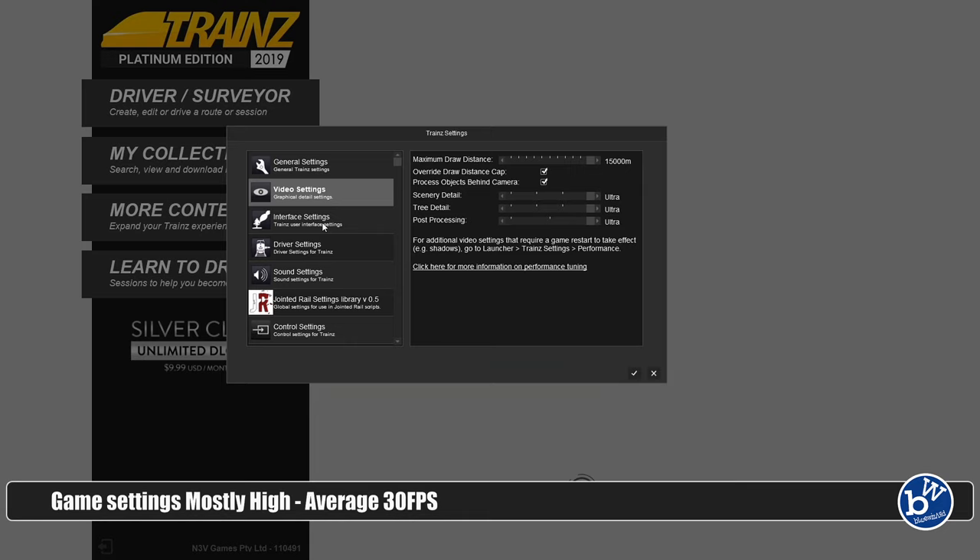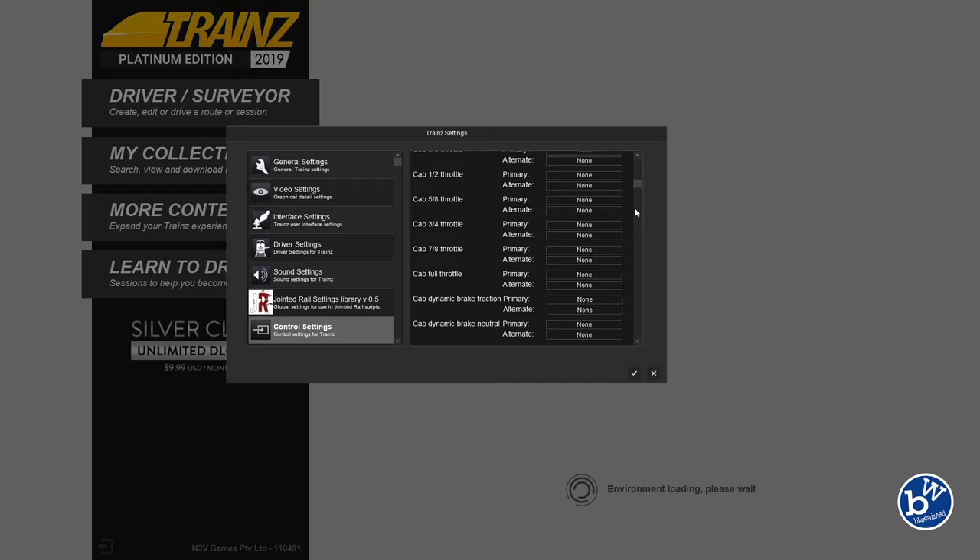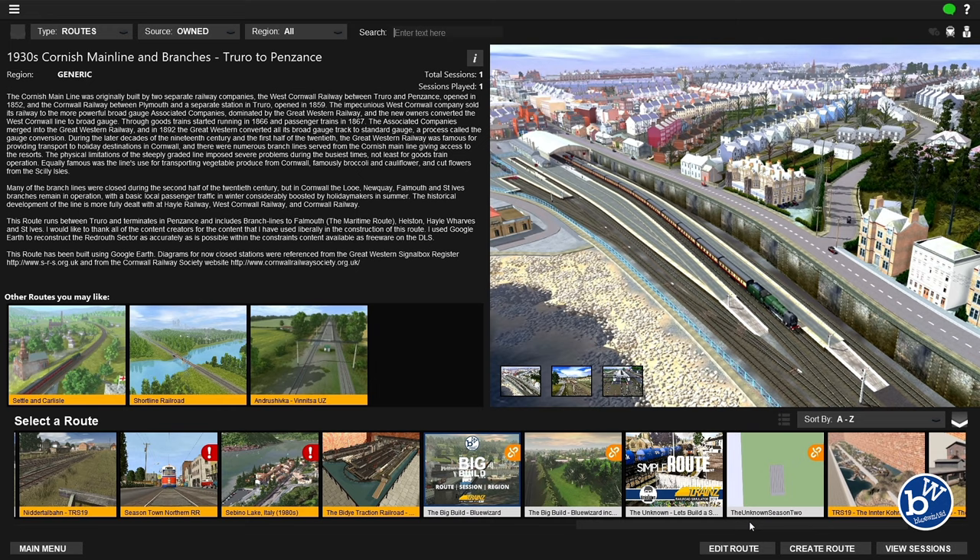Trains 19 - quickly going to settings. Full key binding, lots of sessions on here. This is a very mature game and you can pretty much change what you want.